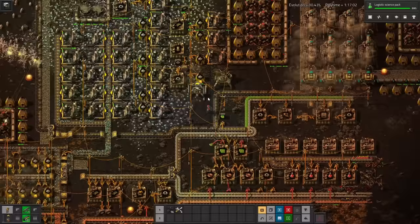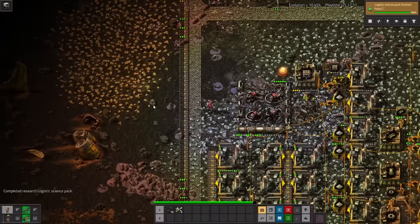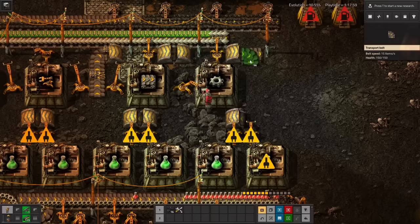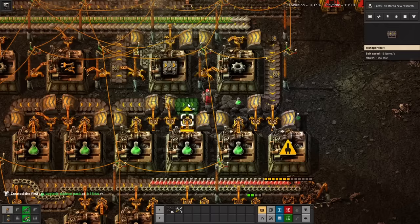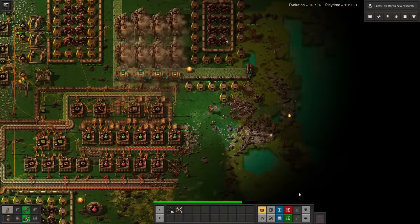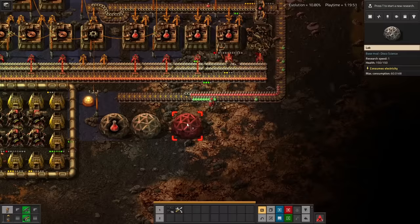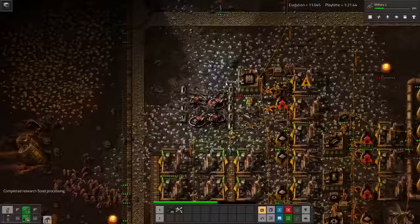Obviously the next major step is automated science production, so I start setting up red science. I'll need to kill those worms over there too, and it seems the old wiggle trick doesn't work as well on Rampant, so it takes a couple tactical retreats to heal. With those green circuits, I can make green science too. And this is what happened when the biters attacked the one place that was only defended with four guns. I somehow made it work — the finished science fits on the undergrounds between the inserters. Super compact.